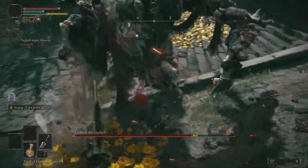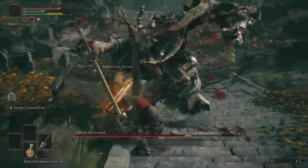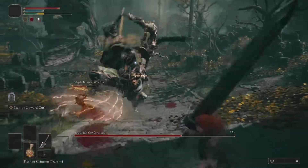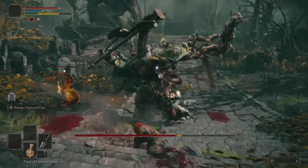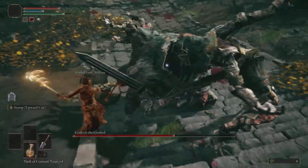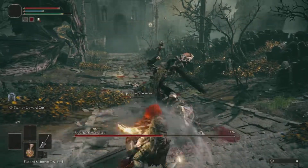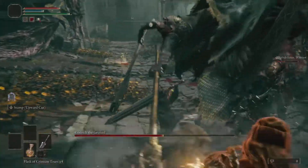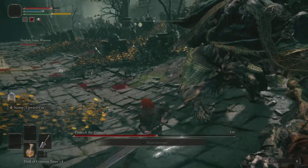A cool thing about a heavy weapon is that you can actually trigger a stun animation on Godric, which makes him unable to move or do anything. You can attack him from the front or from the back and do a considerable amount of damage. It's really fun and satisfying, so I highly recommend trying to get that stun at least once — because he's a jerk. He deserves it.